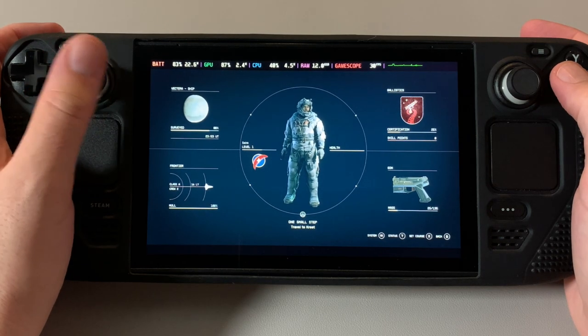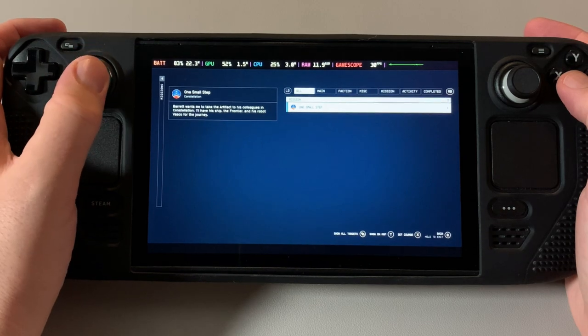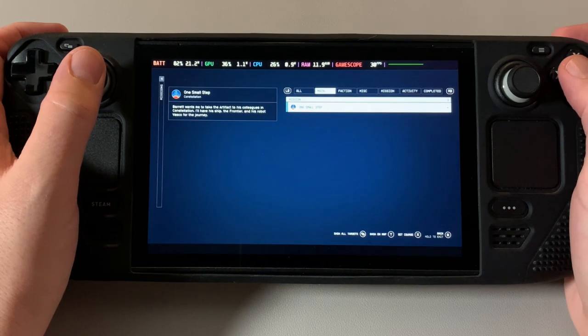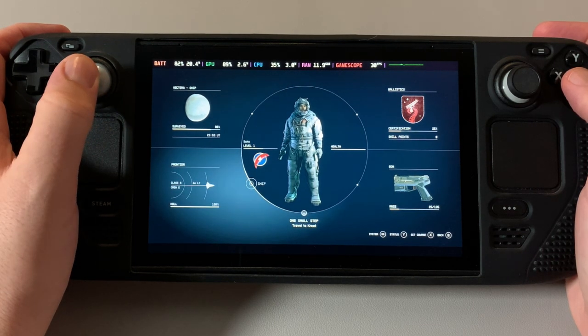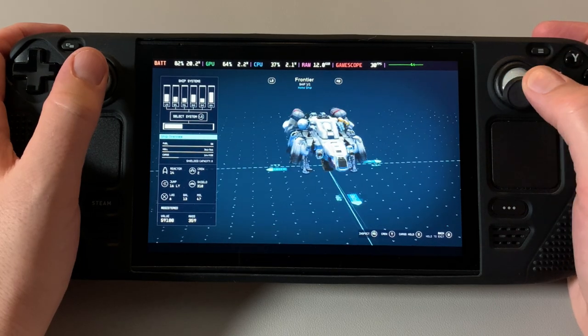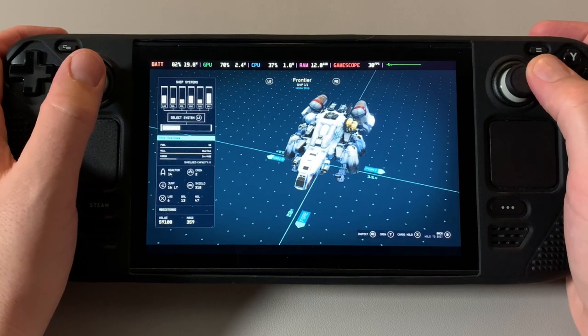I guess I'll go into my data bank. This is the quest — 'One Small Step' — colleagues in Constellation. I took a ship, so that's the main story. Here are my skills, inventory, and ship. I just borrowed this ship from another guy — I don't really want to ruin the story for you.